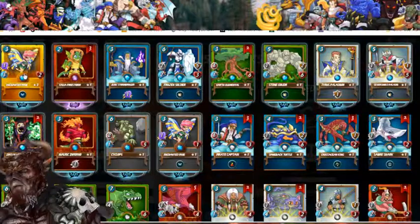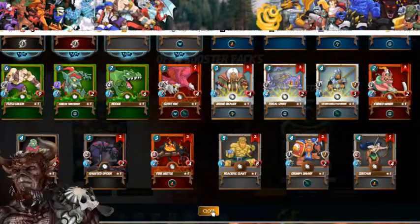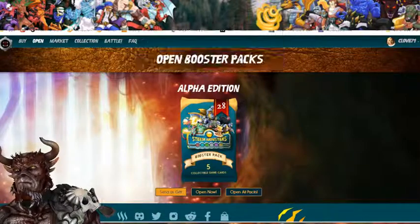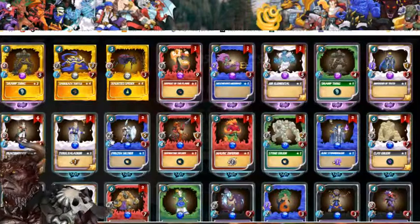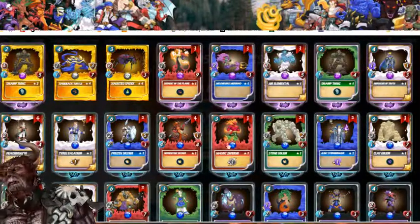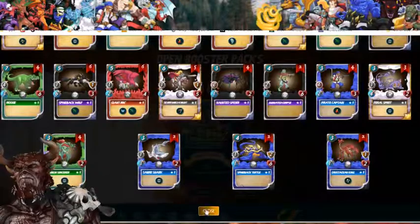Okay, we got a gold pixie — that's cool. Let's see how much the gold pixie is worth. Let's open up these two — open all packs. Yes, are you sure? Yes, we're sure, go ahead. Oh wow, that's nice — gold swamp thing alpha! Now I have two, I think I have one already. Gold turtle spider.